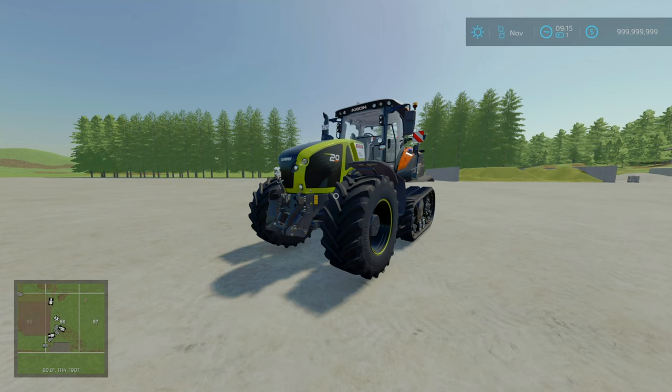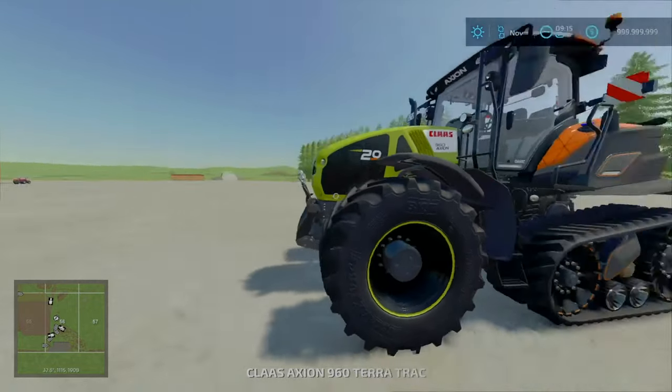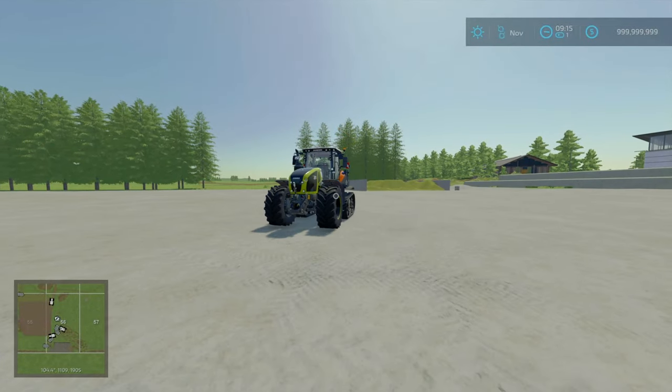It is a bit expensive at 355 and 393 grand respectively, but it can do upwards of 445 horsepower for around 400 grand at 40 kilometers per hour — or in freedom units, 26 miles an hour. Just a quick update note on cost for the Claas 930/960 Teratrac by Team LTW.